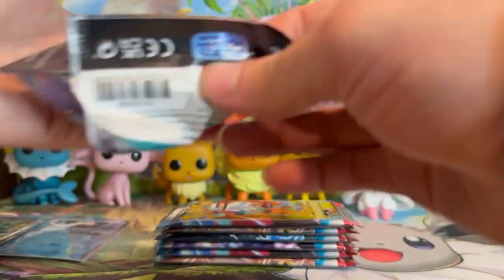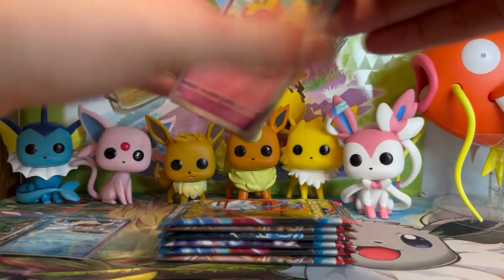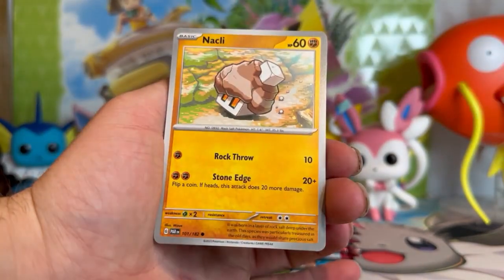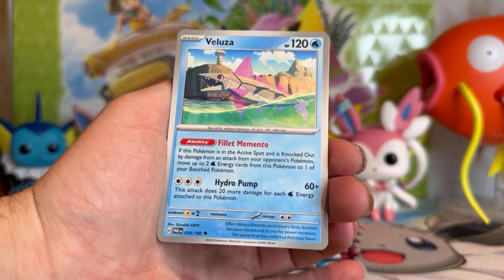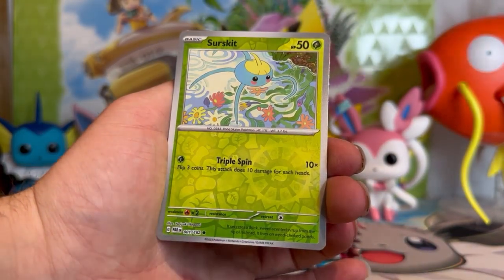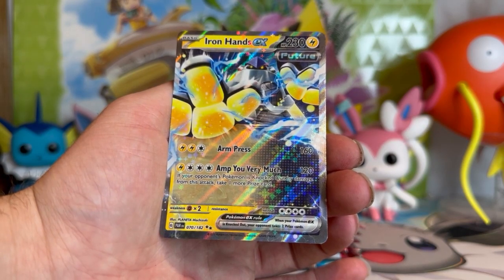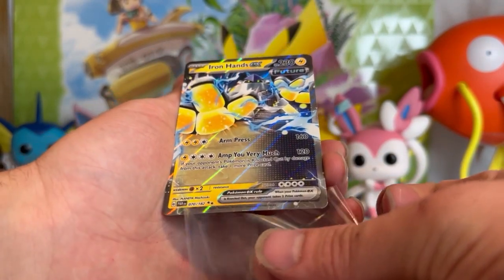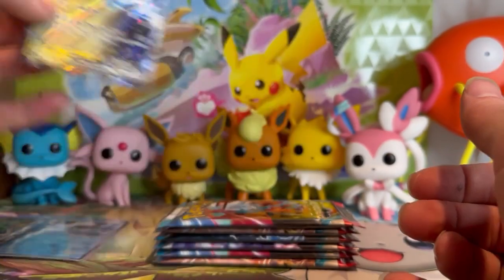Pack number three coming out of this Elite Trainer Box. We have code card, energy. Starting off with Flittle, Flittle, Nickit, Nacli, Nimble. Wow, three N-names in a row. Dondozo, Tulip. We got Varoom by Kato. Golisopod reverse this time. Surskit reverse. And on the end — Iron Hands EX! Our first future or past EX, and it goes to Iron Hands. A lot of people are worried about this card shaking up the meta — they're afraid it's a little too broken. Excited to pull it and add that to the binder.